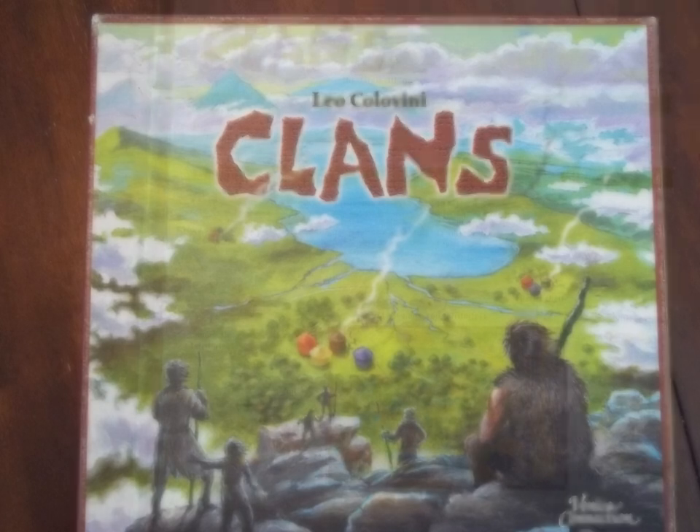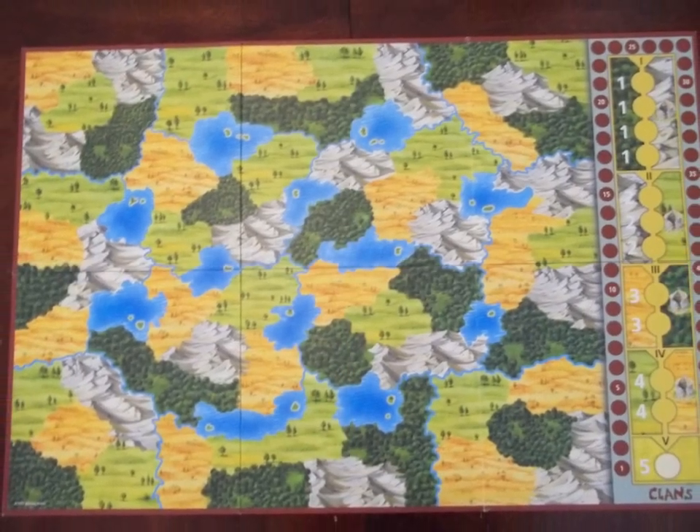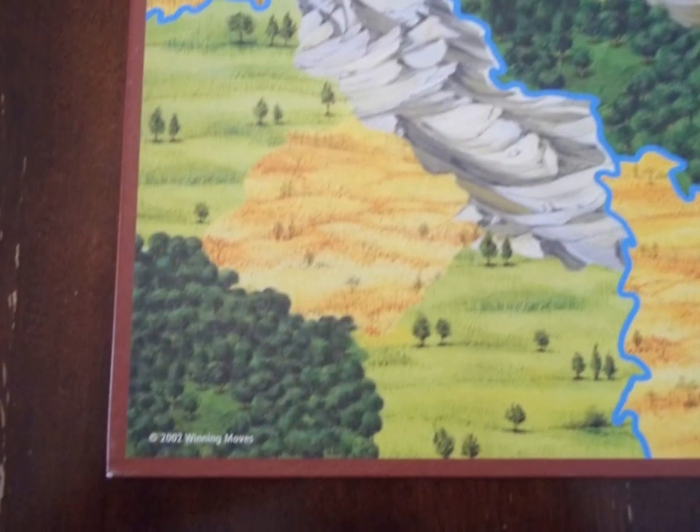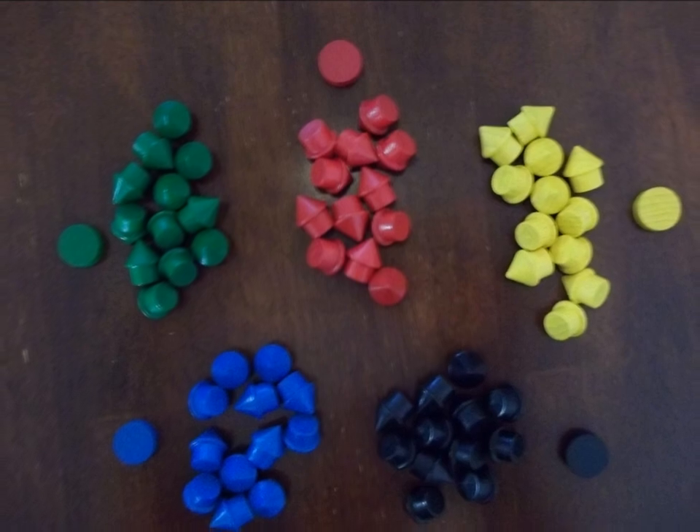Inside the box you get an instruction booklet, a relatively large board split into 12 regions, each containing 5 territories. Regions are bordered by rivers. There are also 12 huts and 1 scoring marker in each of the 5 clan colors.